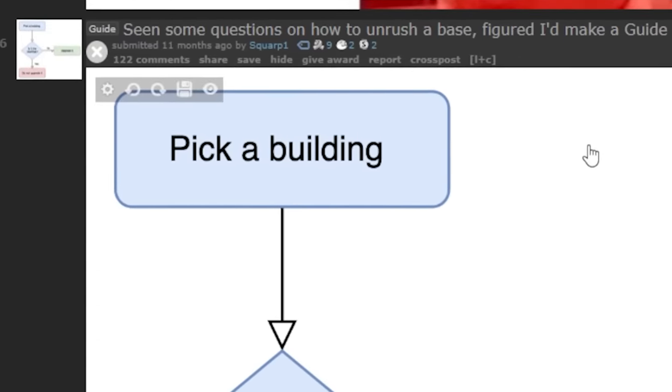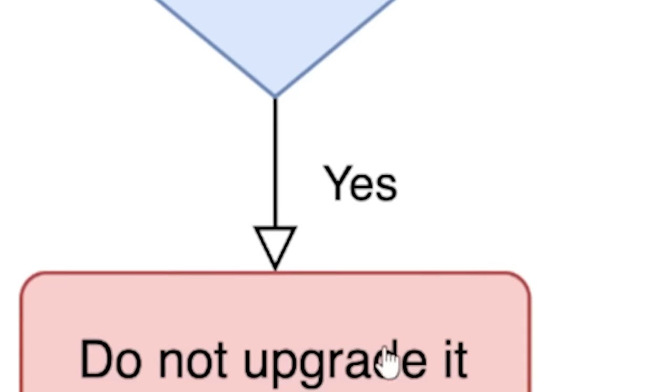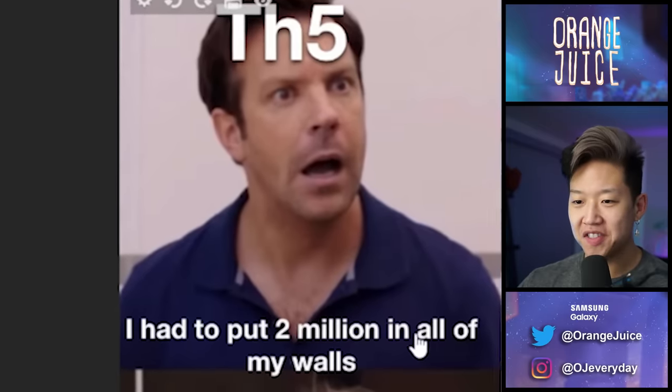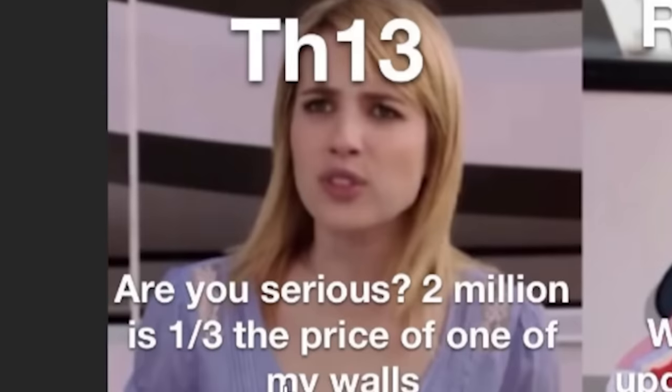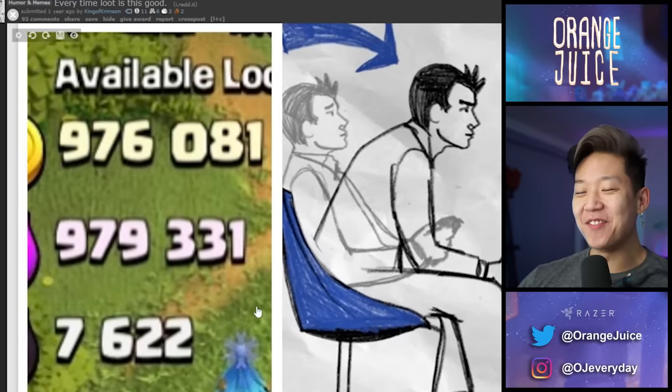This is what I was talking about — you had to rearm the traps and they would cost you gold. Seeing some questions on how to un-rush a base, here's a guide: pick a building — is this the town hall? No? Upgrade it. Is this the town hall? Yes? Do not upgrade it. Town hall 5 — I had to put two million in all of my walls, and I can upgrade two walls with that. Two million is a third of the price of one of my walls.